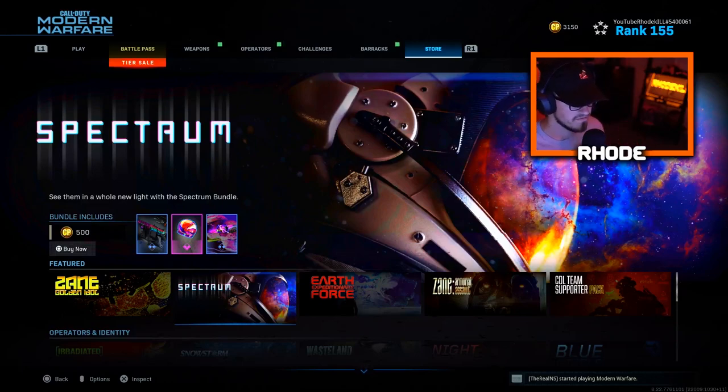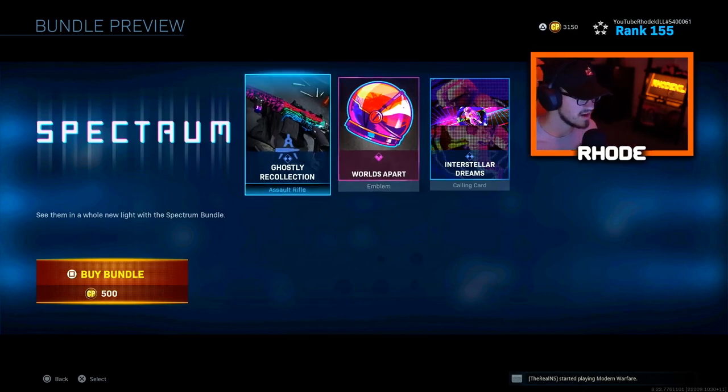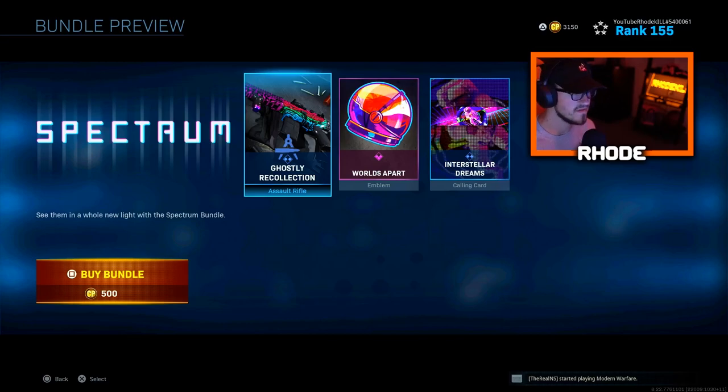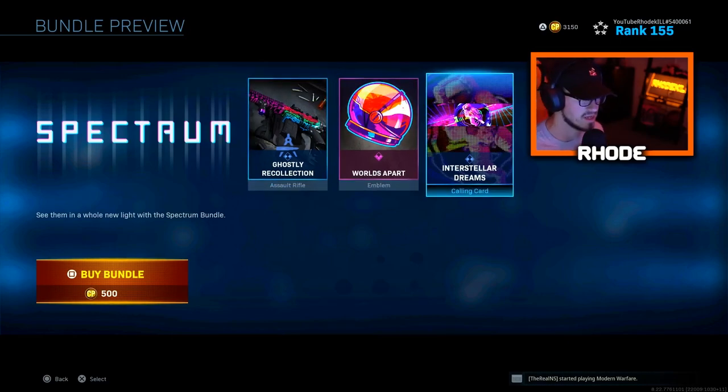What's up YouTube, we are back with another video. I know this is an upload right after the Zane Golden Idol, but we have to cover the Spectrum as well because they're two very good weapons that I'll personally use in Warzone and multiplayer. Let's jump right into the Spectrum bundle. If you guys look, it's only 500 COD points — this is a must-cop. It's a Ghostly Recollection and we got the Worlds Apart emblem and the Interstellar Dreams calling card.